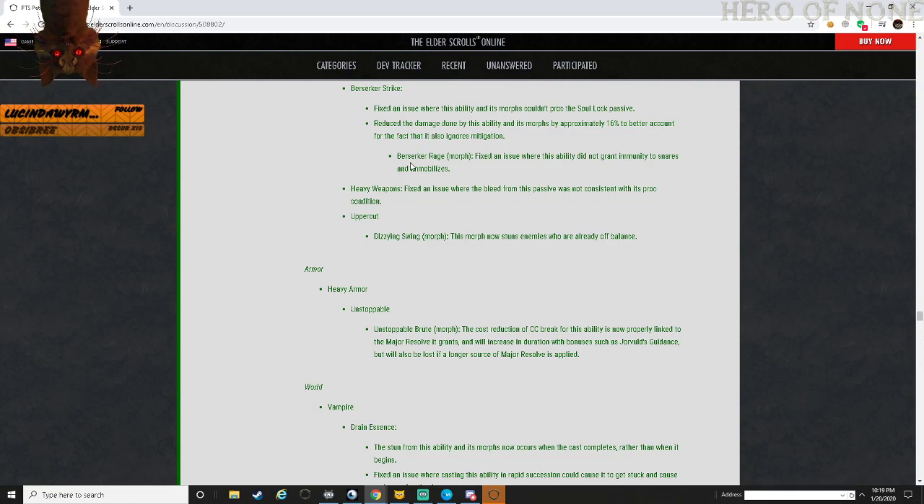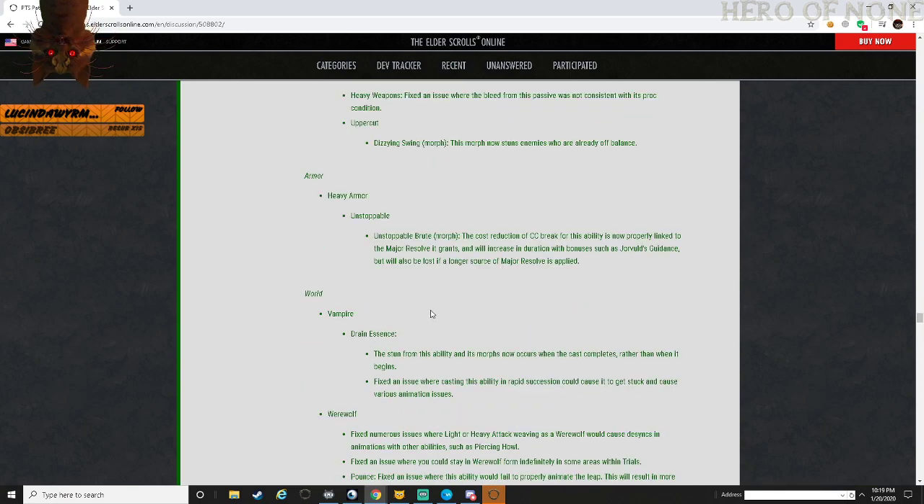Berserker's Rage morph: fixed an issue where this ability wasn't granting immunity to snares or immobilization. Heavy Weapons: fixed an issue where the bleed from the passive is not consistent with proc conditions. Uppercut, Dizzying Swing: this morph now gives off balance instead of a stun. So people are still going to be spamming Dizzying Swing just for another swing to knock enemies down instead of doing a heavy attack.